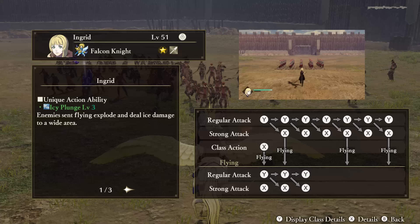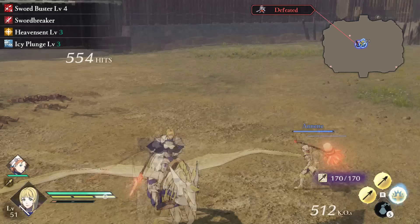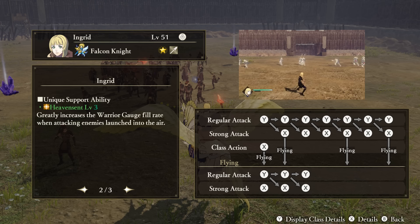Ingrid — Unique Action: Icy Plunge. Enemies sent flying by your attacks explode, dealing ice damage in a wide area. This can make it really easy to make a field full of frozen, helpless enemies, and is another one of those abilities I definitely recommend using your Merc Whistle on — it can be really, really powerful. Support Ability: Heaven Sent. Ingrid will recover more warrior gauge when attacking enemies that have been launched into the air already. Tactical Ability: Sworn Lance. When ordered to defend a character, Ingrid's damage will increase.